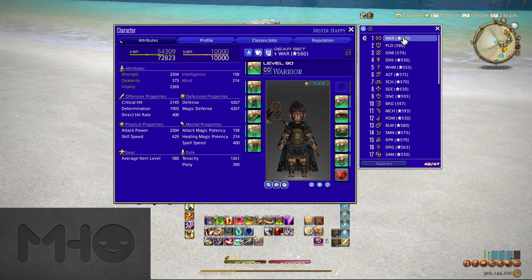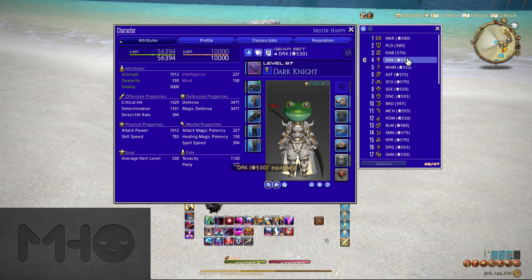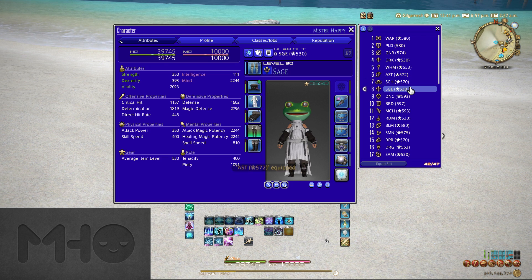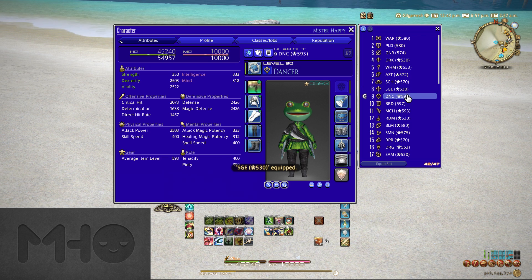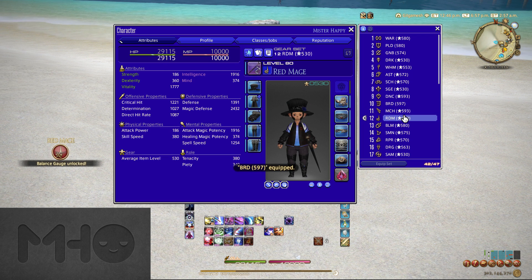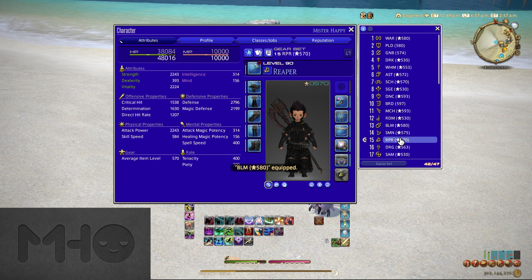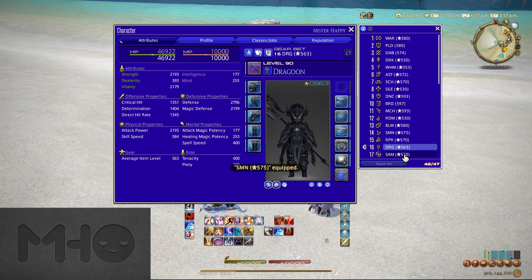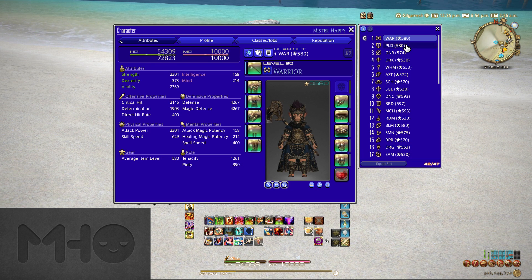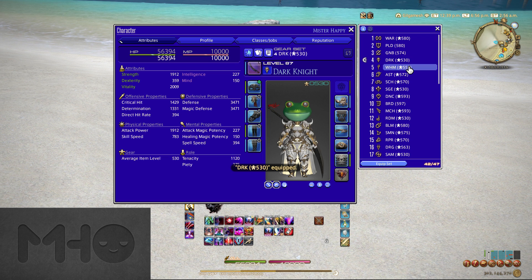Now for the big question — what do you actually meld? Crit? Tenacity? Piety? There are 19 jobs in the game, and even with me providing a number of generalizations, the specifics would be uber time-consuming. For that reason, I've included resources in the description for places people frequently go to obtain the most accurate melding and gearing information for every individual job. That said, it's important to remember that while you might want to use one set for a whole role such as a healer set, melds are often very specific to one job. This is especially true when it comes to skill speed and spell speed, which determine the cast and recast times of your spells and weapon skills. So you may be making compromises if you wish to omni-heal, omni-tank, or play multiple DPS that actually share gear.